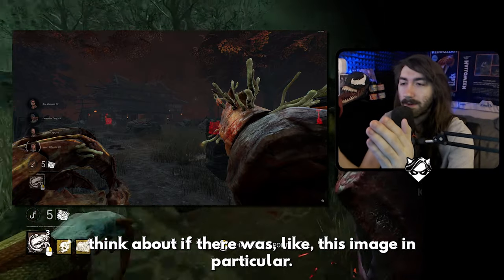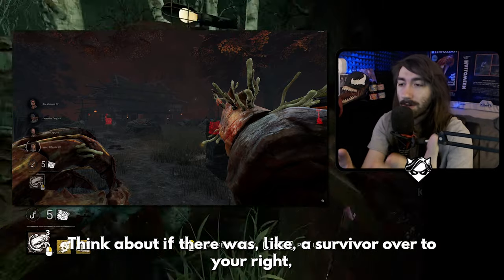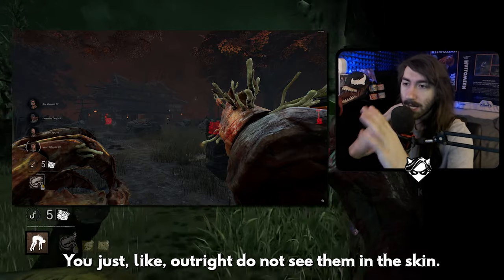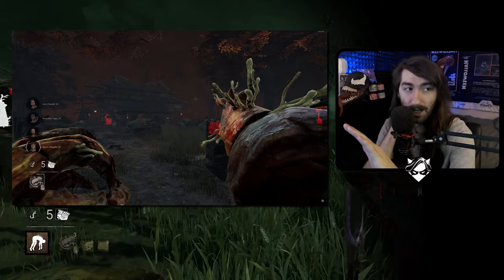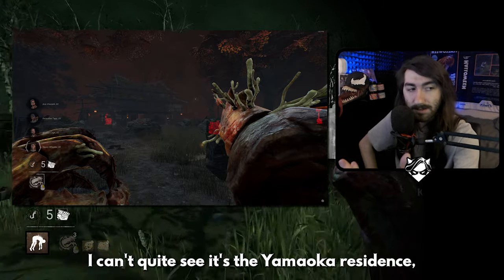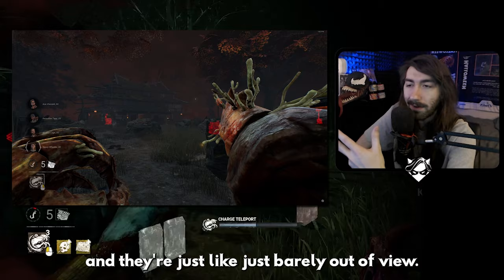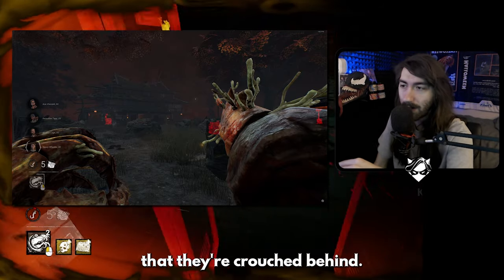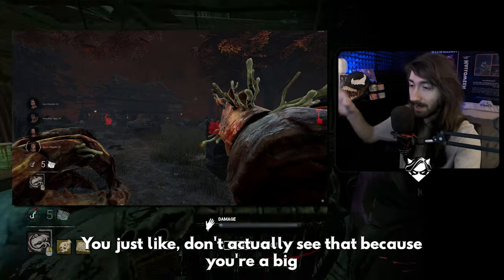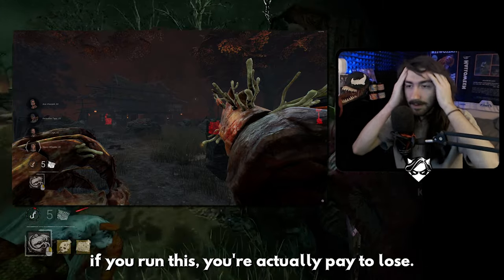If you're thinking this seems like a nothing-burger, consider: imagine a survivor crouched to your right near a rock, slightly sticking out with a bright red med kit. You just outright don't see them with this skin. Or if somebody is crouched to your left — probably behind a fallen log on Yamaoka — just barely sticking out, you don't see them because the giant orb hand is in the way.